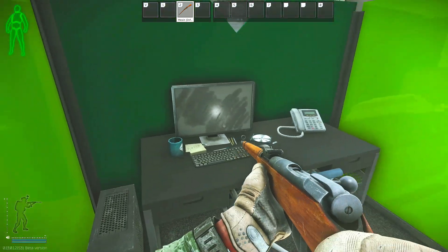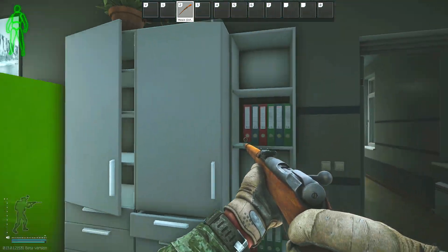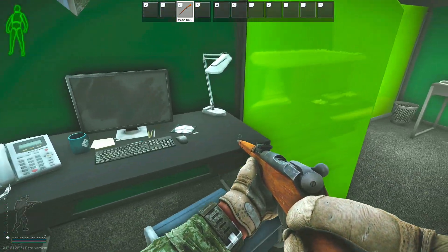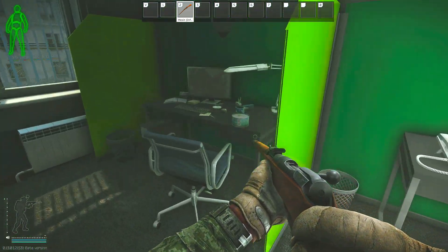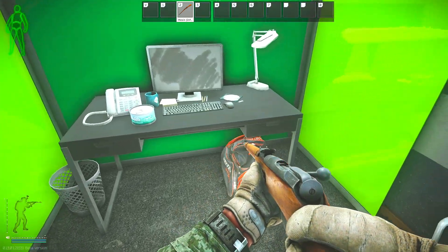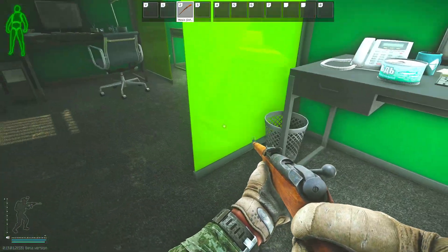So depending upon the price, this could be a good key to pick up, because PC parts do stay relatively in high demand throughout the entire wipe. You also have the opportunity for two different valuable spawns, so you could definitely make your money back there. And honestly, this keyed room is not in a bad part of the map — you are relatively close to five different extracts as a PMC, so you can always get the loot and get out of the map relatively fast.